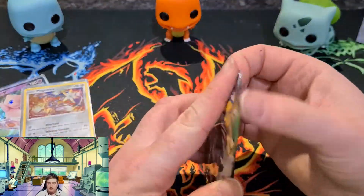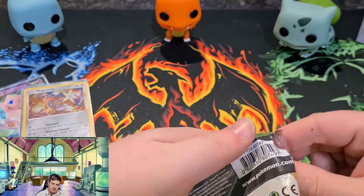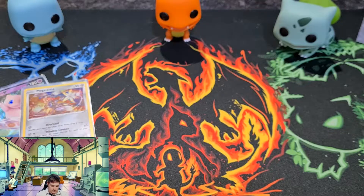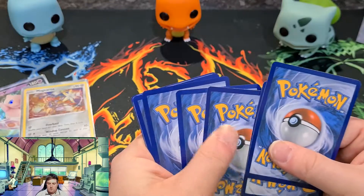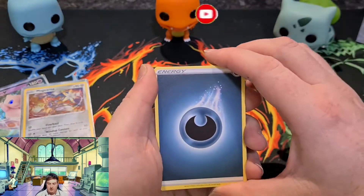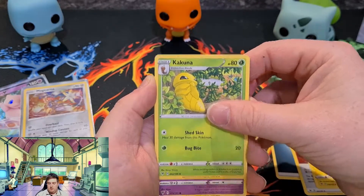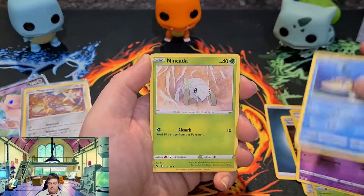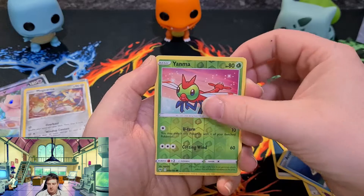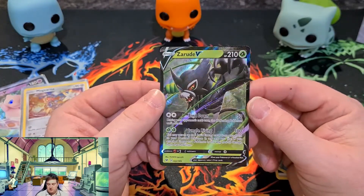Last pack - magic, come on, give me a big hit! I'm still chasing that Pikachu. Stone energy, Electric, Electric, Kakuna, Arrokuda, Nickit, Impidimp, Poochiena, reverse Yanma... and Zarude V! I've already got this one but it is a nice card. Doesn't make much of a difference.